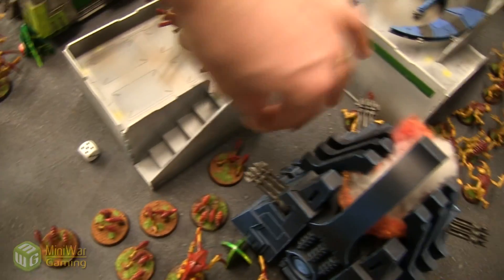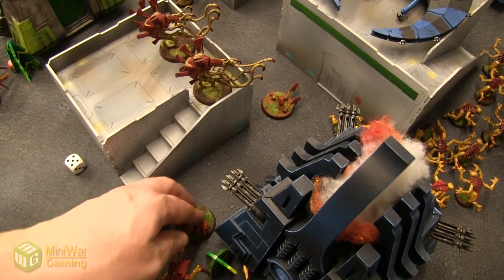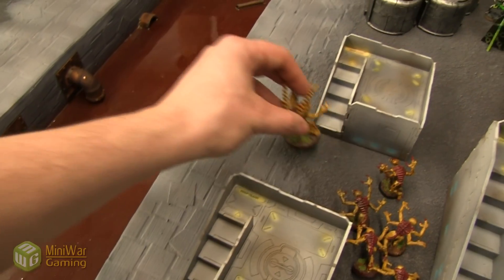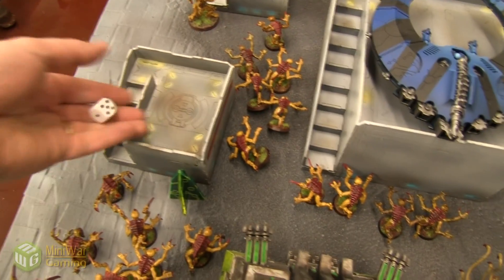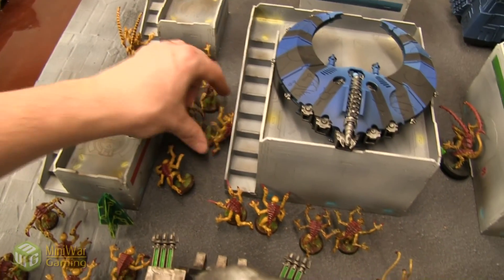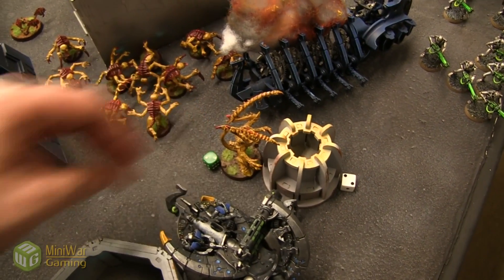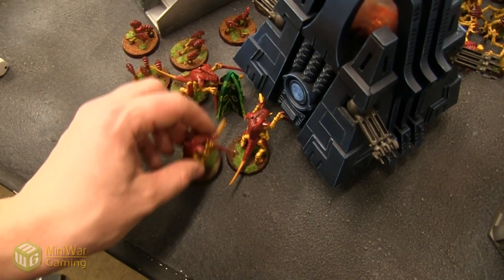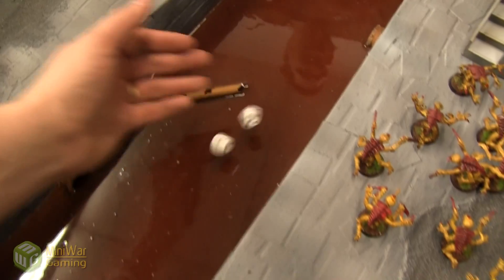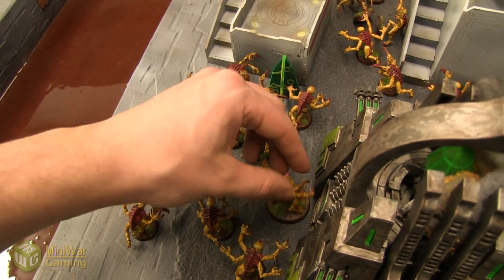Ripper Swarms move up five inches. This Lictor advances six inches, right up to the next objective. These Genestealers only manage one inch on their run roll. Then in the Assault Phase: the Lictor charges this objective, these Warriors charge that objective, and the other Warriors charge theirs. Rolling a seven-inch charge — piece of cake.